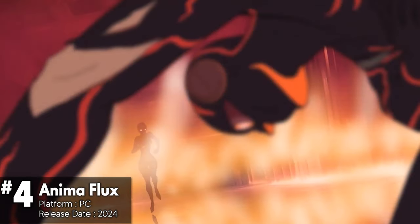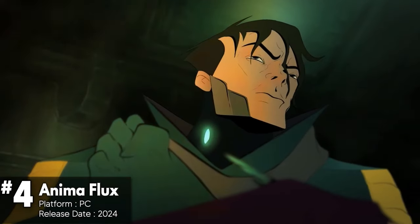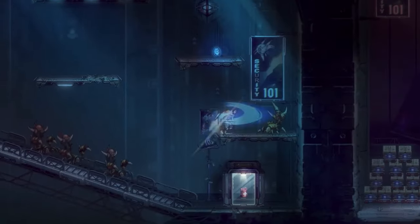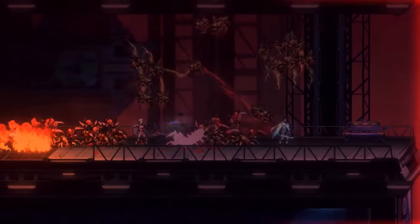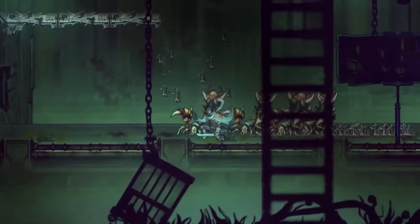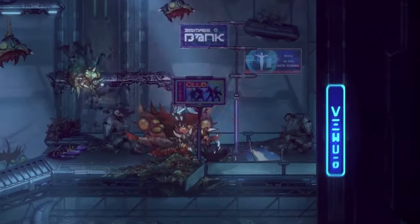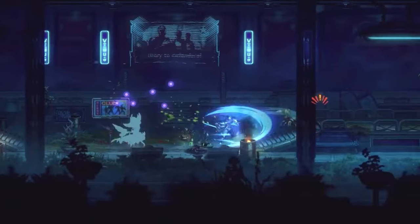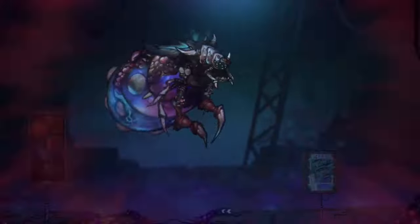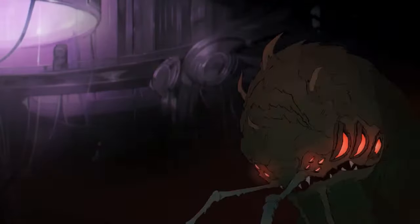Animaflux is a co-op Metroidvania game with a dystopian sci-fi setting. The gameplay involves fighting through swarms of enemies as two genetically enhanced soldiers, special agents of a theocratic dictatorial regime. The game features stunning hand-drawn animated cutscenes and dialogues full of irony, and the narrative explores moral and ethical issues, adding depth to the storytelling. Animaflux incorporates a unique system where players can transfer their anima with the latest implant technology to trick death.